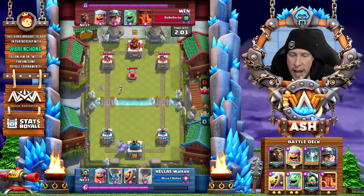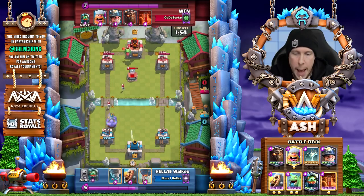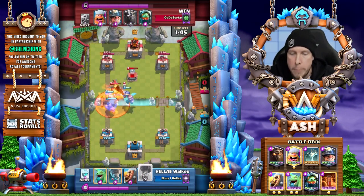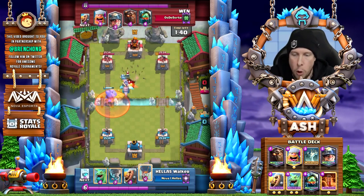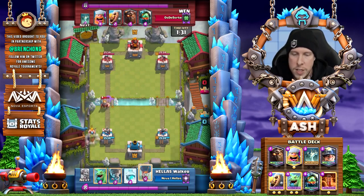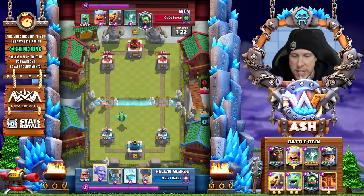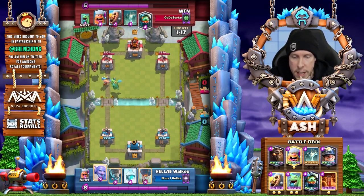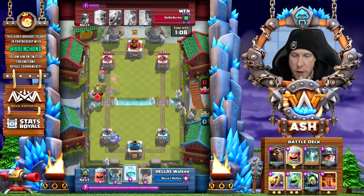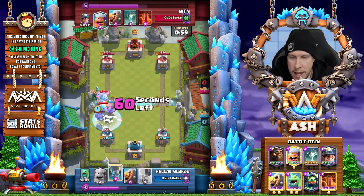He plays the Bowler and Lumberjack. Wen at the top cycles at this point — he plays the Baby Dragon and then drops Poison for nice value, taking the Inferno Dragon, Lumberjack, and Bowler. He still has to deal with the Bowler and does so using the Miner — look at the patience, waiting to make sure the Inferno Dragon was dead first. The Miner makes his way to the opposing side, intercepted by the Barbarian Barrel. The opponent cycles a Baby Dragon in the back. They opt to let Wen's push die, playing the Bowler in the back. They have Freeze and Inferno Dragon one card away. Wen plays the Inferno Dragon as well — a double dragon push. They freeze the Inferno Dragon and clean up nicely.